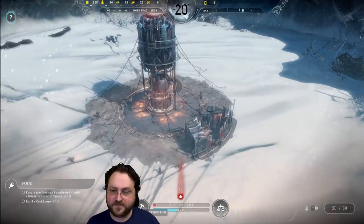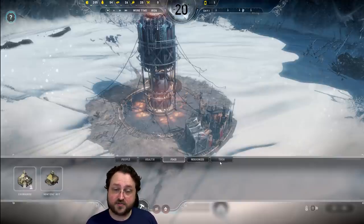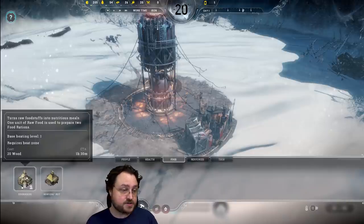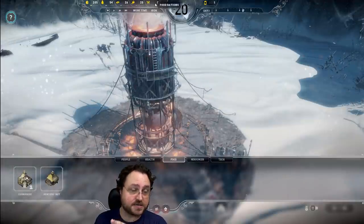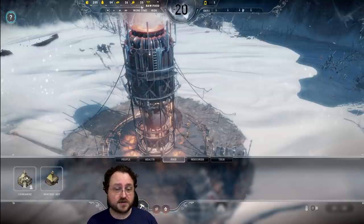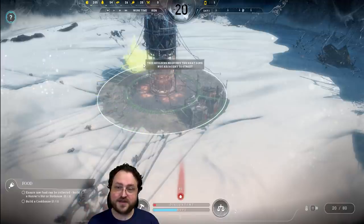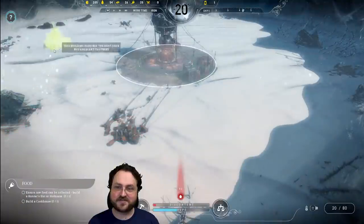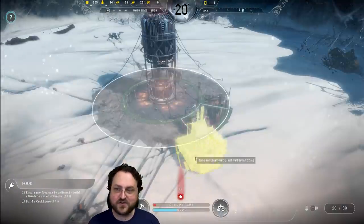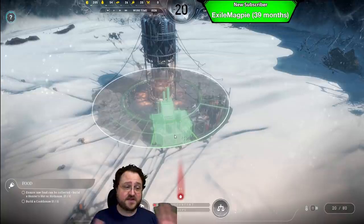We're going to do our first construction. There are meters for discontent and hope that'll definitely come into play soon. The construction screen has five categories. The game is prompting me to build a cookhouse — it will convert raw food to food rations at a one-to-two ratio. If people need to, they will eat raw food, but it's not as efficient and tends to make them miserable. You build in a ring around the generator, which I've never seen a game do exactly like that. People want to be tucked up right against the generator for maximum heat.